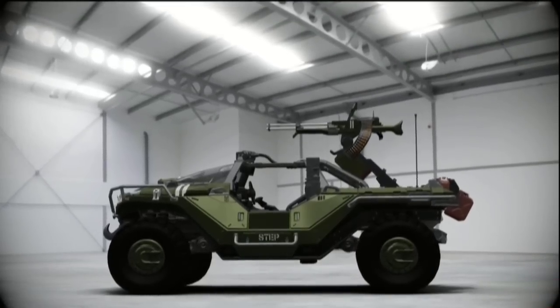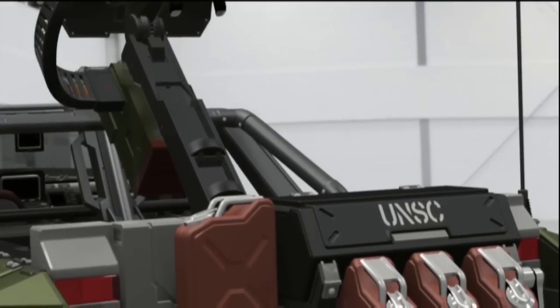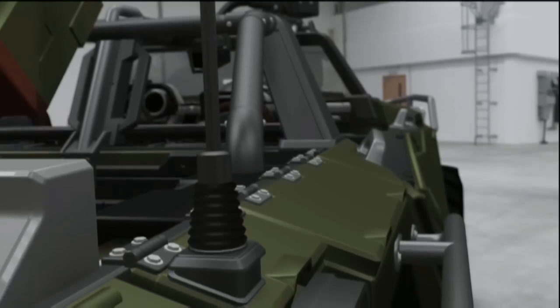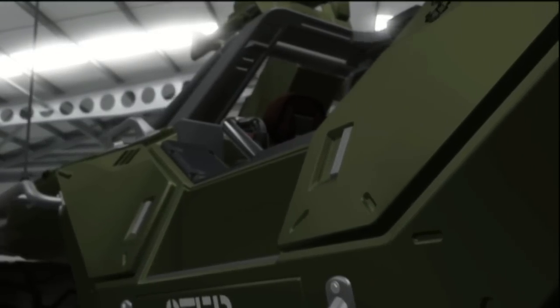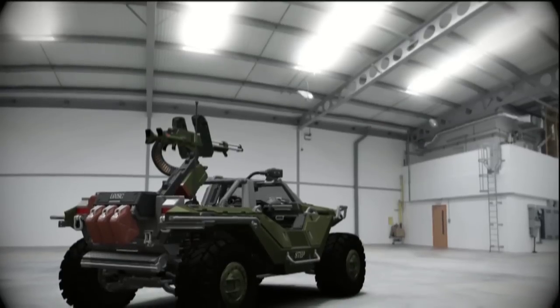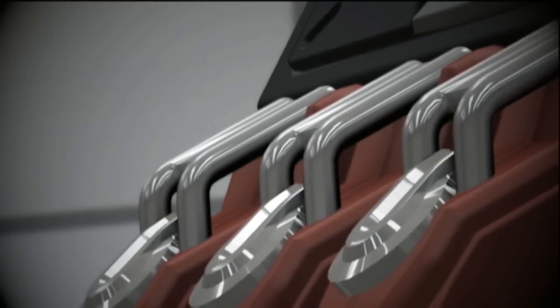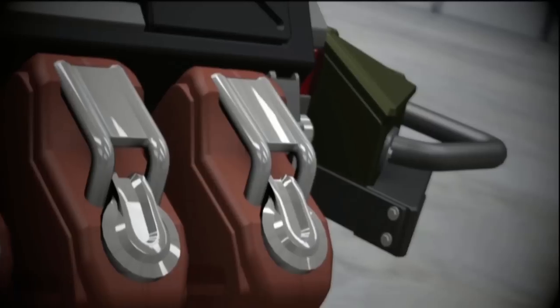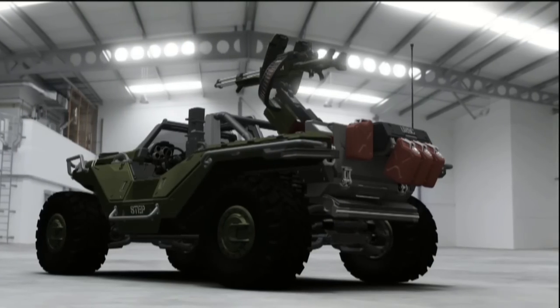The rear section of the Warthog can be configured to any number of purposes, including troop transport and weapons platforms. The versatile hog sees daily use as everything from a mobile machine gun to an ambulance. As with most UNSC vehicles, the Warthog is equipped with a Graf Hauptmann solar saline actuator. This enables Marines to crack hydrogen fuel from any water source, reducing the need to transport bulky and dangerous fuel supplies.